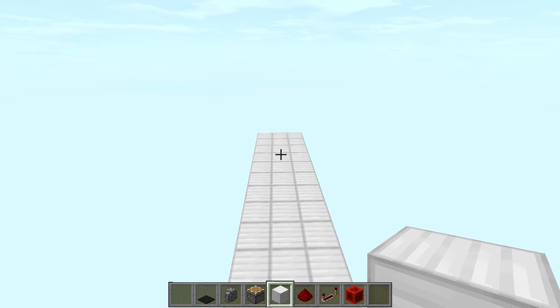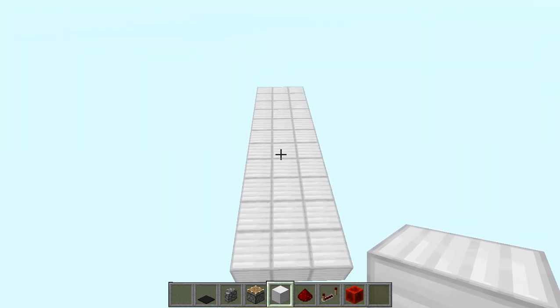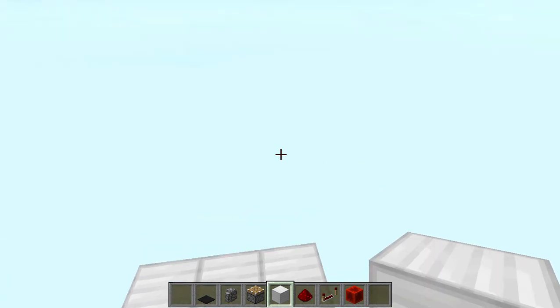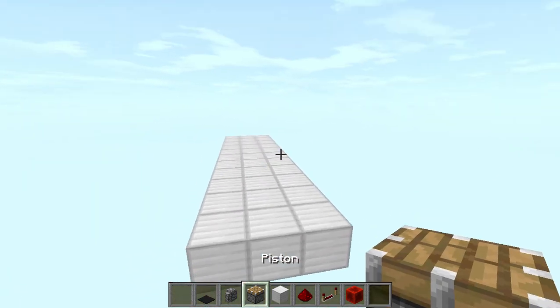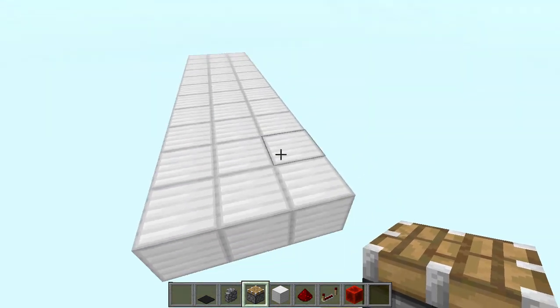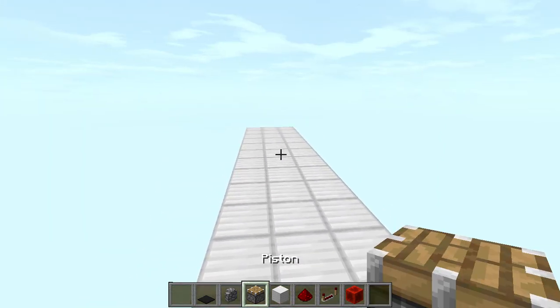To build this thing you will need all the items in the inventory. You'll want to start off with a three-wide area and you can have it as long as you want. Just make sure it doesn't reach up to 12 blocks, because the pistons won't be able to push those.